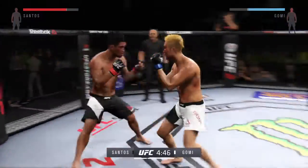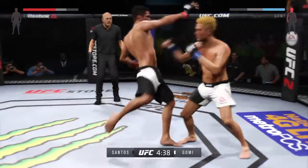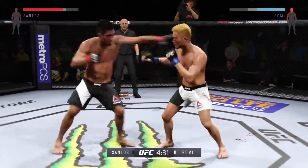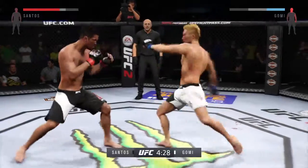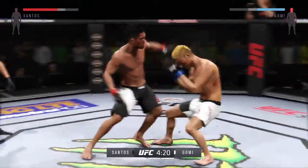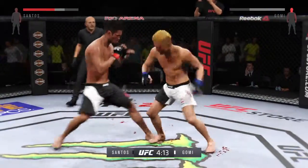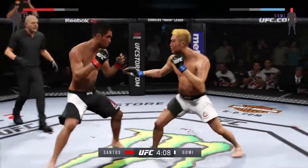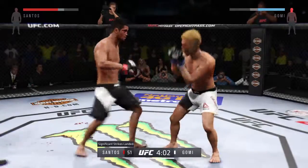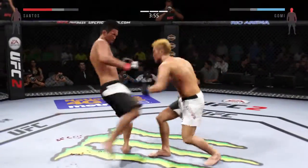That right hook misses. Man, a ton of damage has been done. His left eye is really starting to swell up. He's able to block the punch. He continues to connect with those punches. Nice leg kick. Oh, that overhand connection. Good right-left combo there. Joe, they always say the most underutilized weapon in MMA is the jab. But not for him tonight — he's really doing a good job of controlling distance and getting off these shots.